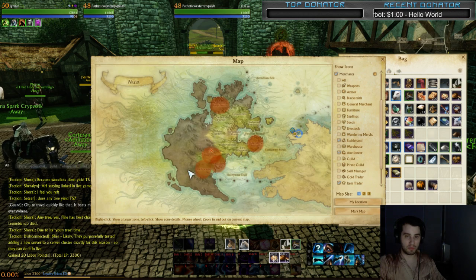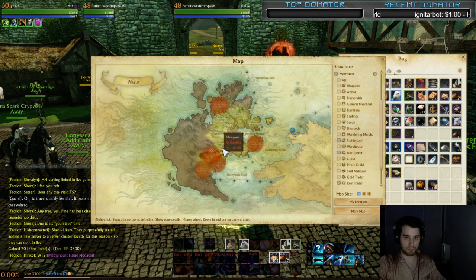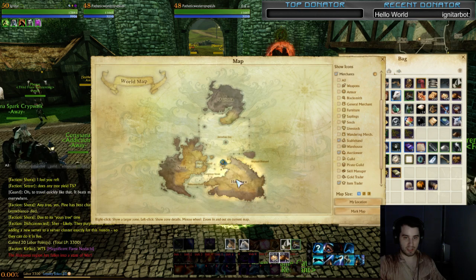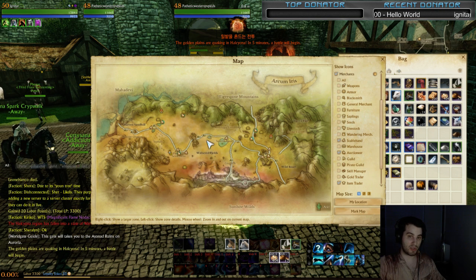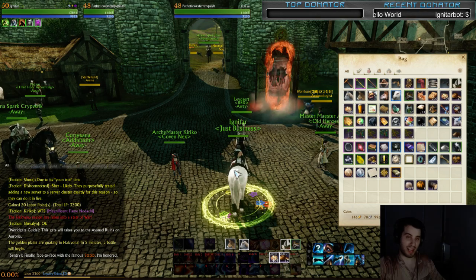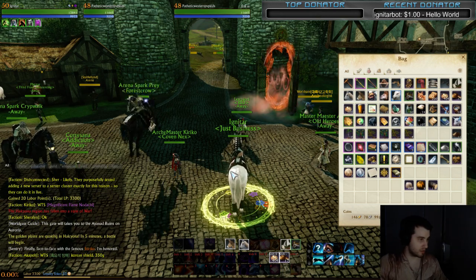Know your safe zones. If you mouse over a zone and it doesn't show anything, that means it's peaceful. If it's red, it's gankable — anyone from either faction can kill you. If you see a pirate or someone from the west faction in a PvP-protected zone like Arcum Iris, right-clicking them will auto-attack them and they can attack back. If you see a red, don't panic, don't attack them — just keep on walking. You'll be fine.